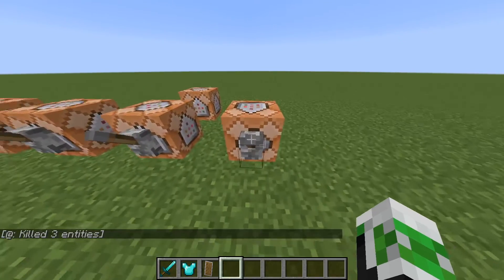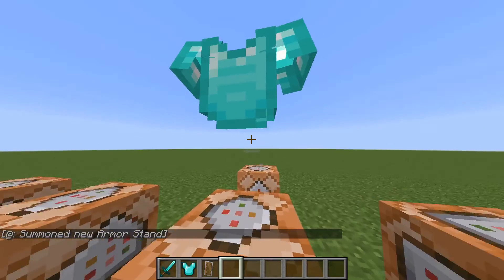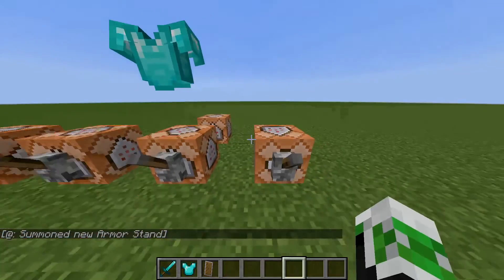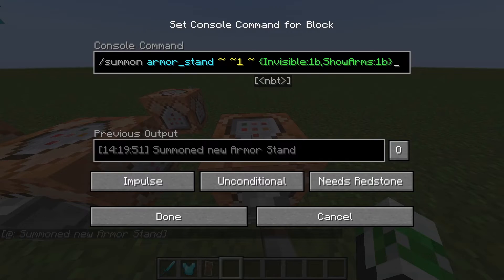Finally, I'm going to show you how to get an invisible armor stand with arms. With our last armor stand, it was only able to hold armor and no weapons, so this one will be able to hold armor and weapons. The command is: slash summon, armor_stand, space, tilde, space, tilde one, space, tilde, space.